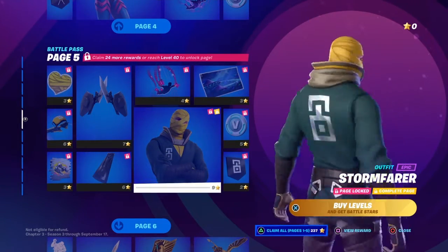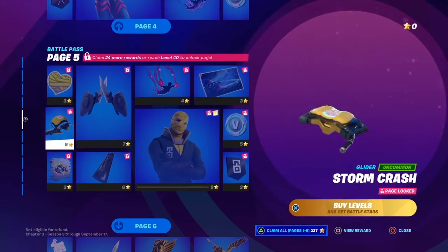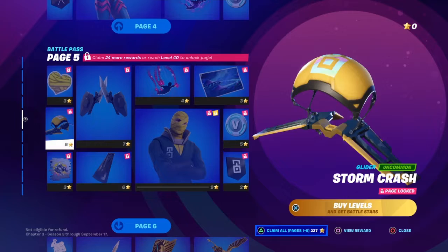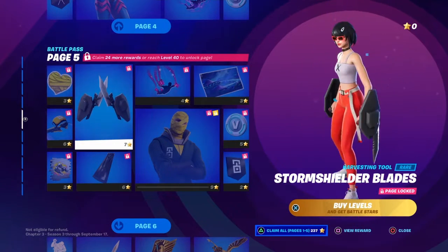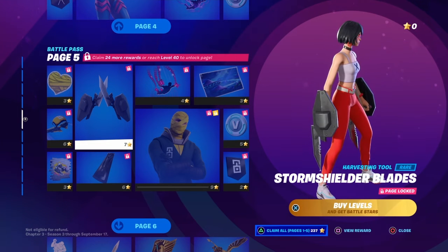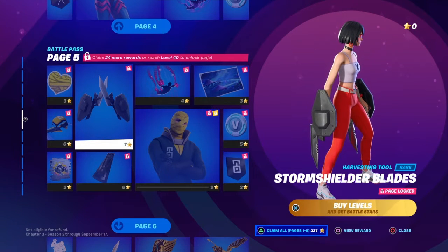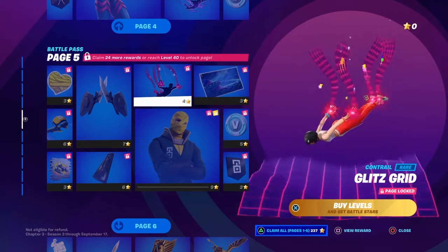Stormfarer. Ooh, that's nice. Stormcrash. Wrapped with Love. Stormshielder blades — this is like Gunner's pickaxes. Wow, Glitzkrid is really cool.